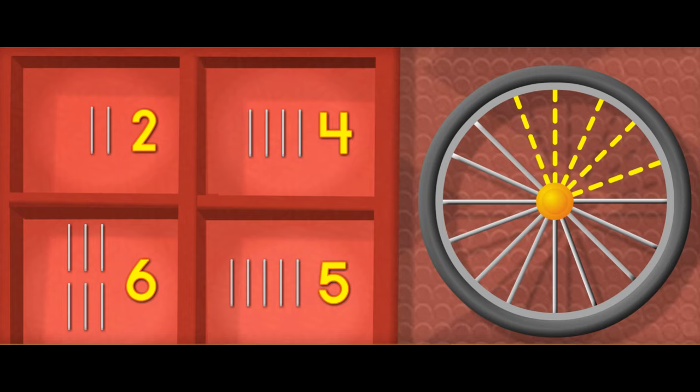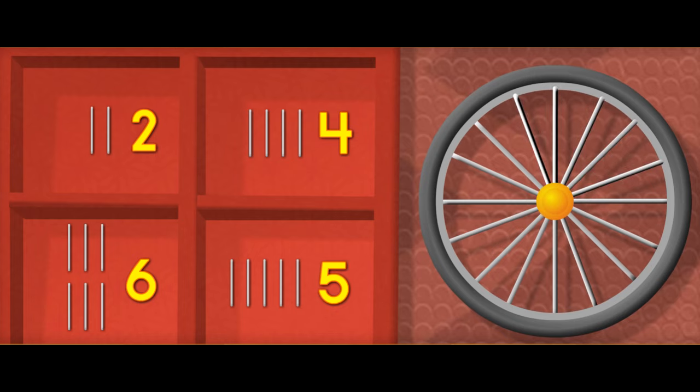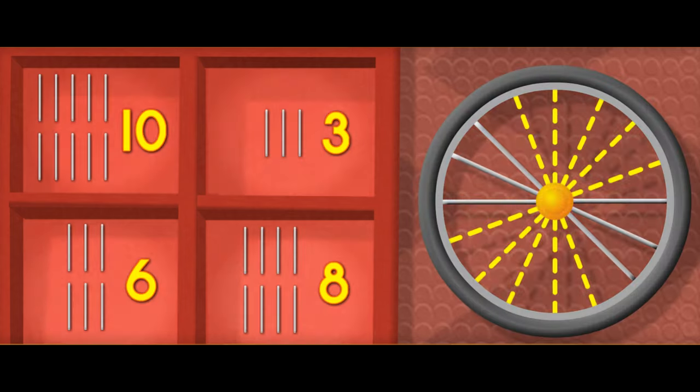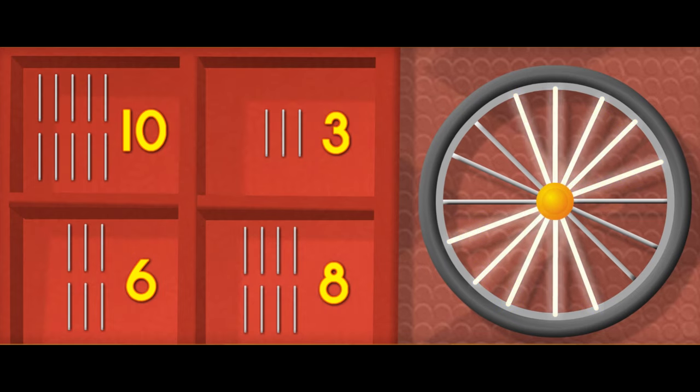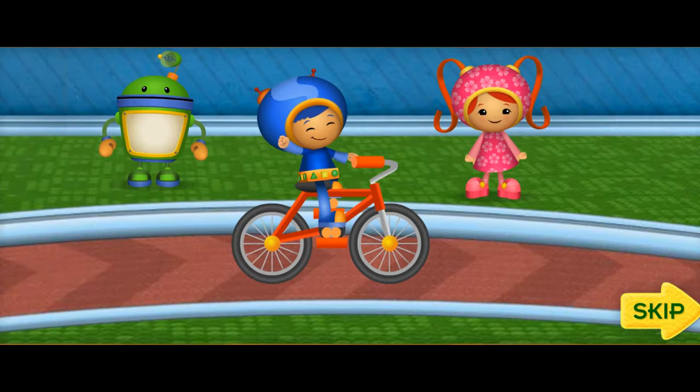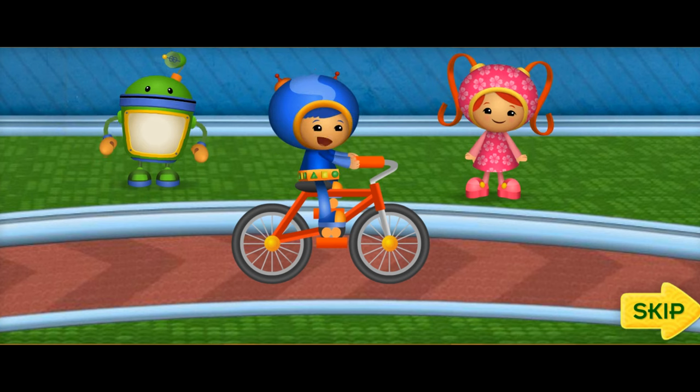Which of these groups of spokes will fix this wheel? Five — five spokes! We have one more wheel left to fix. Count the missing spokes, then click on the group with the same number. Ten — ten spokes! The spokes in that group fixed the wheel! Great job, Umi friend! Watch out, biking robots — we're back in the race!